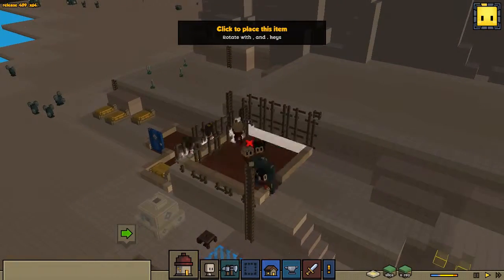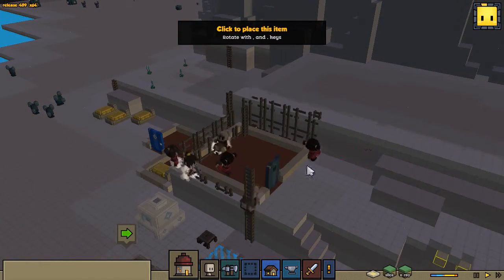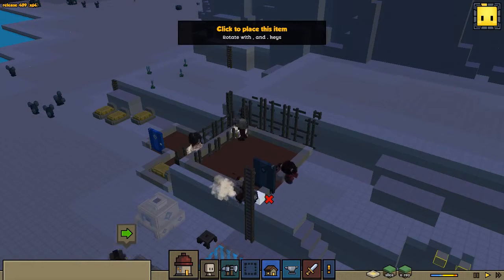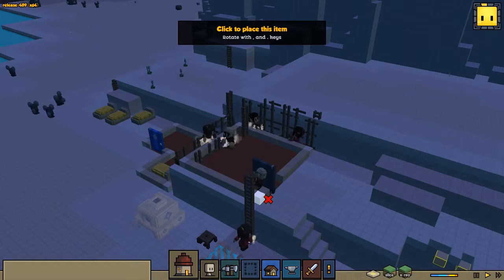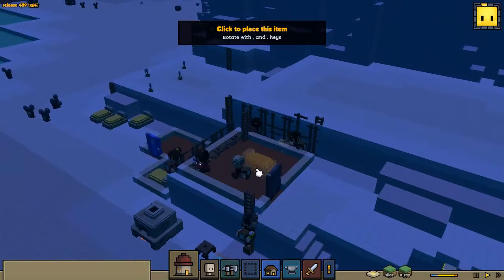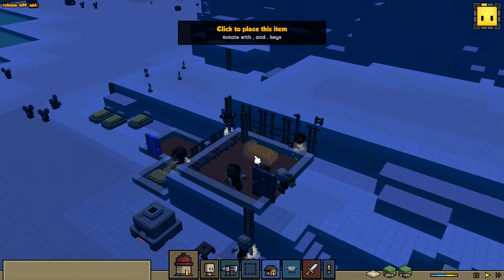I like this view because you can see all the scaffolding even though you can't see the walls. This view sort of works. Let's see what else has to go — nothing else needs to go.